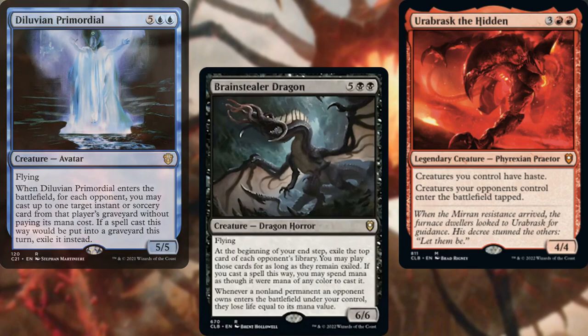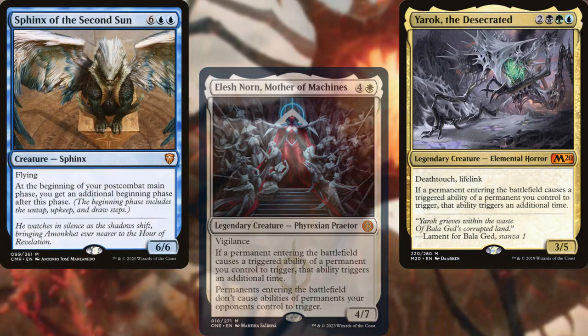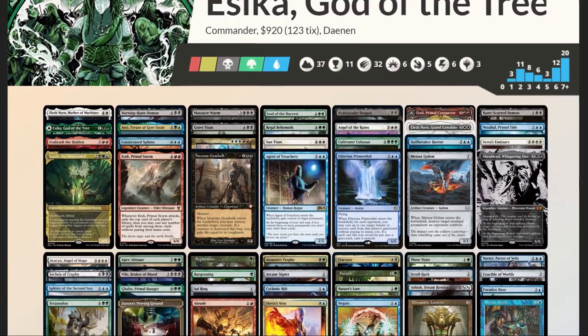Supporting our plan, we've got Panharmonicon, Elesh Norn Mother of Machines, Yarok the Desecrated, Sphinx of the Second Sun, and Paradox Haze.